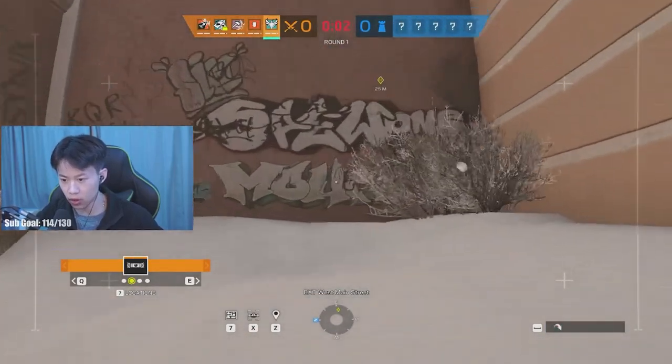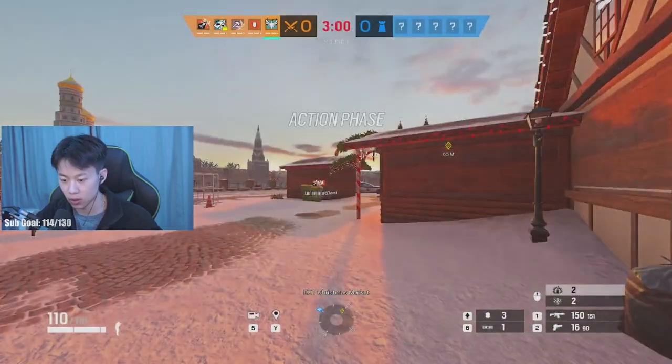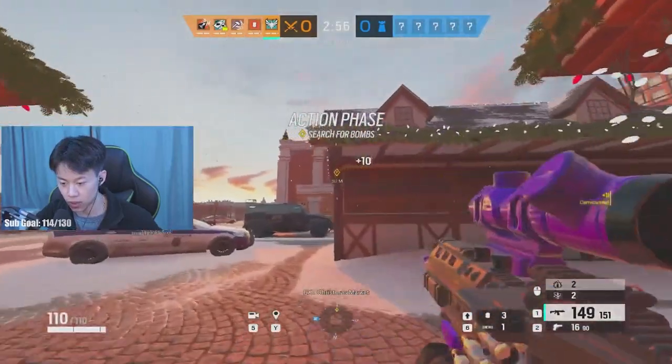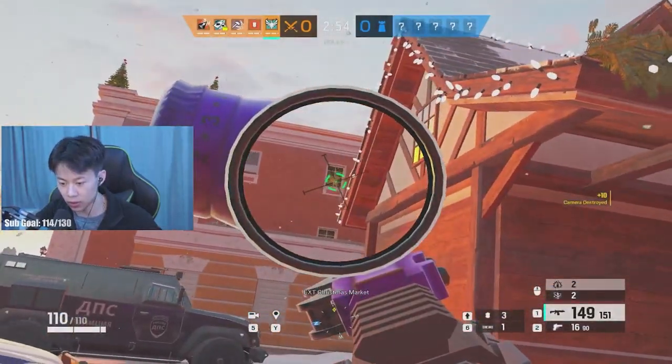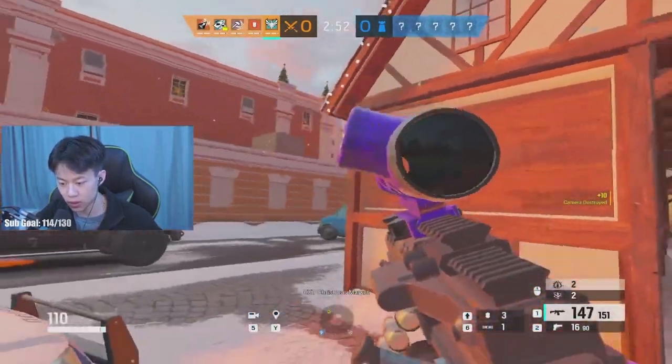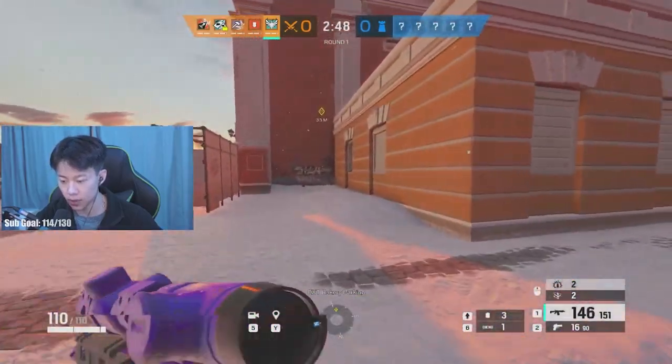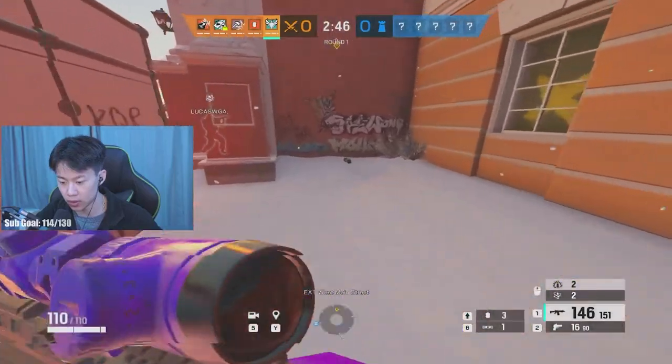Looks like the third floor read default. As I walk out of spawn, I always like to spawn peek Christmas but you always want to check this window for small peaks - just kind of give it a tap. Then watch for the small big window before you hop out too.